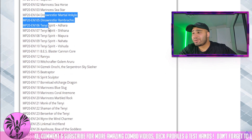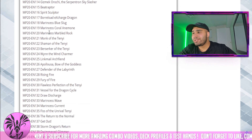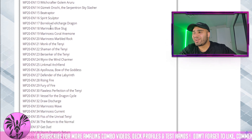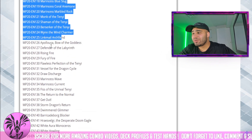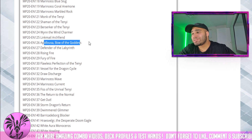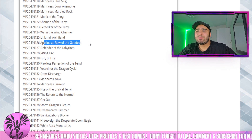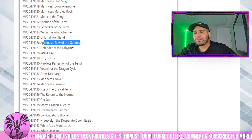Marin says, Dino Wrestler, Tenyi — Ranryu is good in Crusadia decks. Gizmek Orochi, whatever, who cares. More Marin says garbage. Appaloosa, Bow of the Goddess — that card is a bomb. If we can see a cheap Appaloosa that would be nice, same principle as Pot of Extravagance. Like, those cards are like a hundred bucks Canadian — it's just too much money.